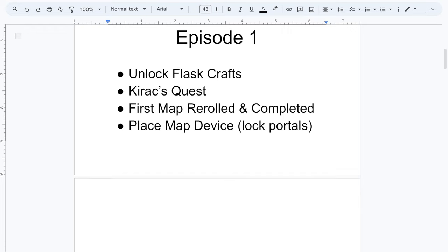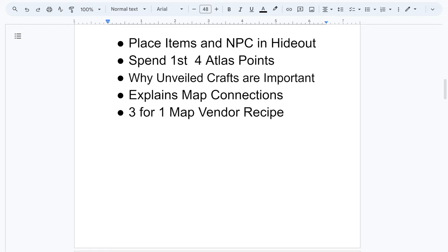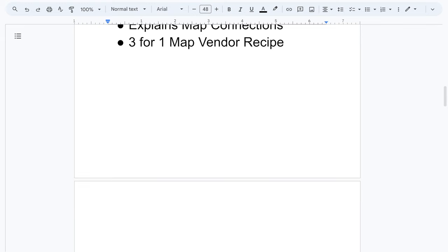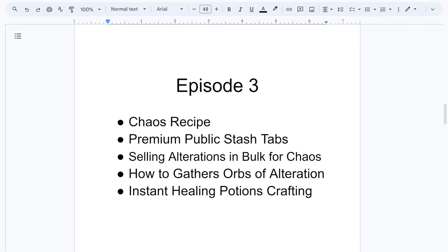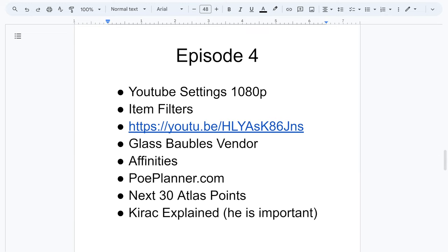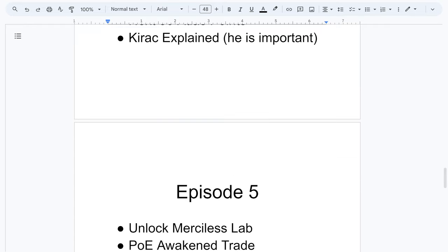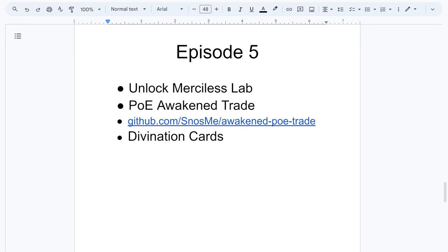Episode 1 covered unlocking flasks, all the basics of just getting started, placing NPCs, your first four Atlas points, explaining map connections, the vendor recipe for three-for-one maps so you can get an upgrade to the next tier. Chaos recipe — you could still do that, still selling bulk alterations. The item filter — you're probably going to have to upgrade to a higher strictness, go to filterblade.xyz and get the next tier up, maybe semi-strict, strict, or even very strict. We spent our first 30 Atlas points, and next episode we're going to be spending another big chunk. We're going to be getting shrines, which will allow you to buff your maps and buff yourself. There's POE Awakened Trade — I hope you've done your fourth lab — and then earning your first divine.